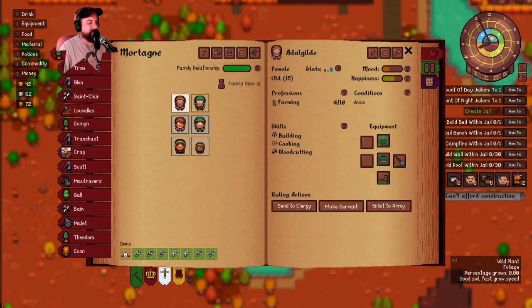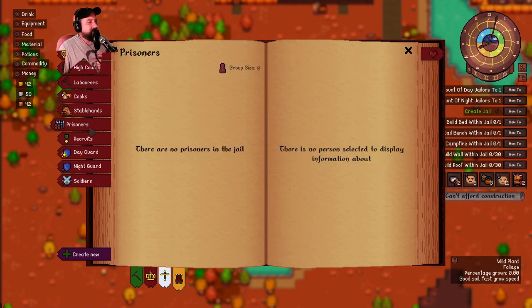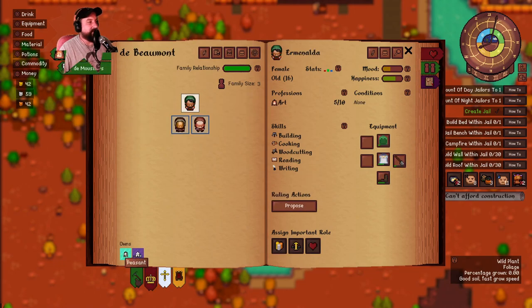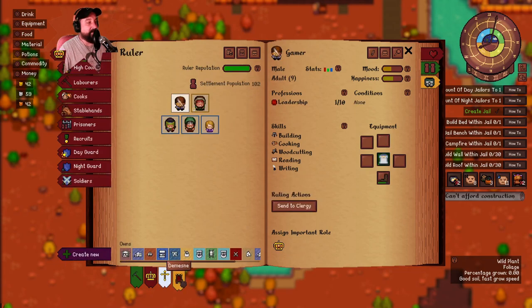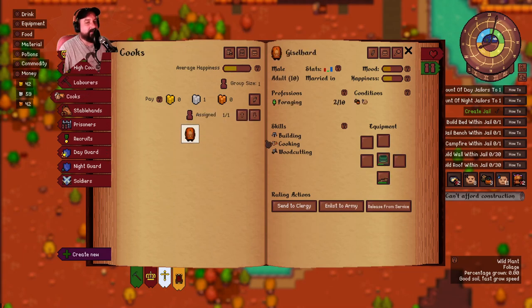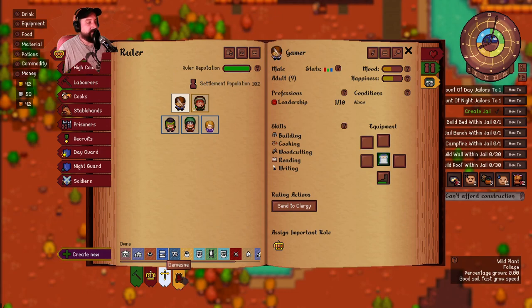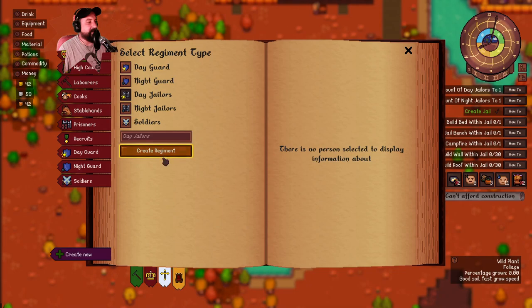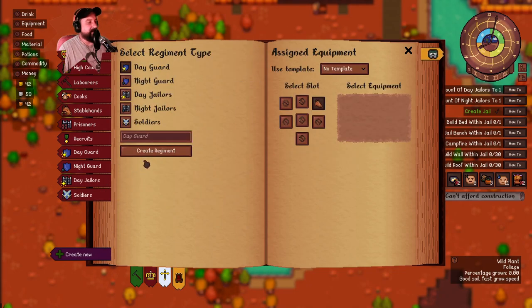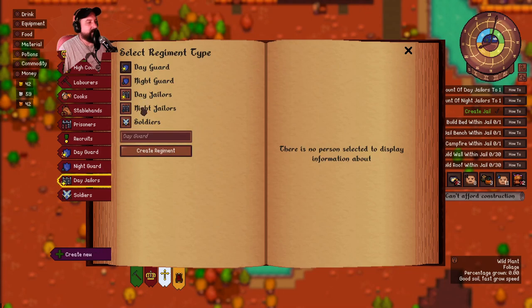Let's make some jailers - day jailer and night jailer. They're not part of the clergy, can't be. Nobles, peasants - is it part of the army? Soldiers, no. Laborers, cooks - I guess I have to click on it. Villagers book. Domains - create new. I did not create new, that's why. Create a regiment called day jailers. What did I just do? I can't delete the regiment - disband work group. Create new - night jailers. Good.